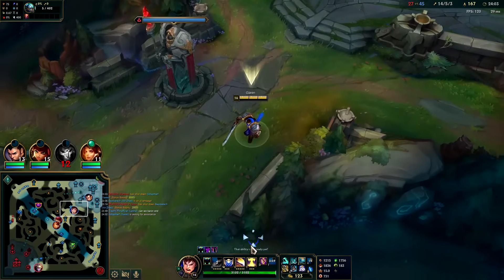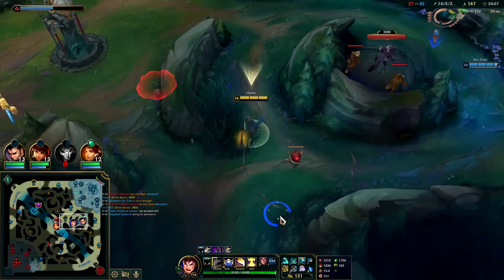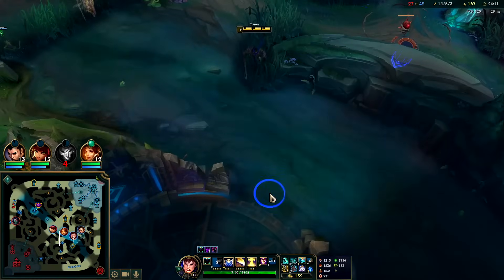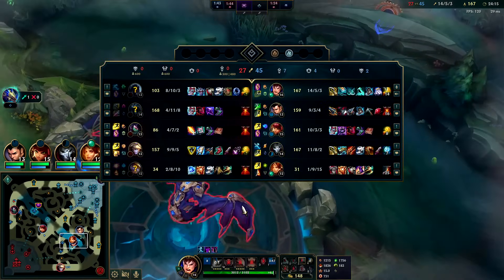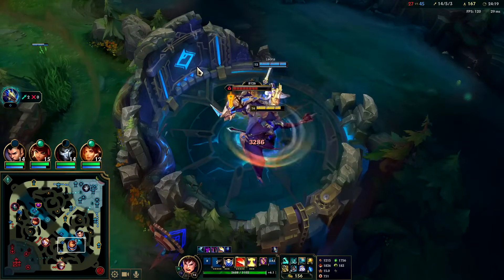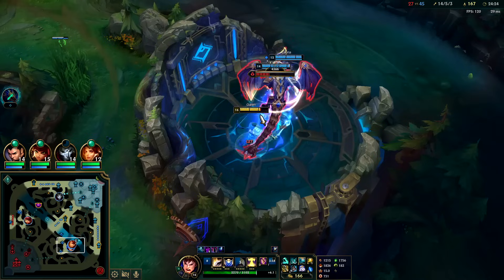Let's get the dragon — we can play the Dragon Soul win condition. It's hard for us to force the fight because they can just toss out Karthus and Ezreal poke through us. So instead I'll just take drag, then we can do Baron.